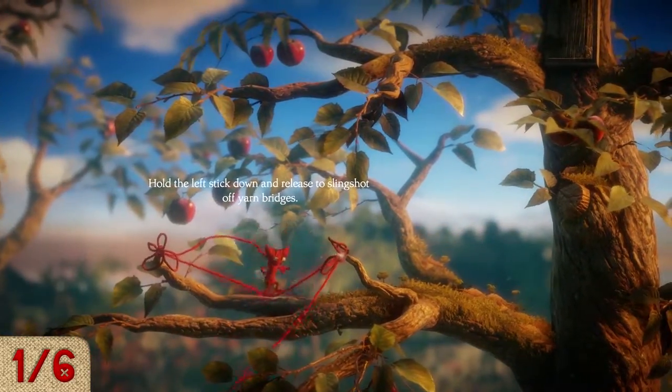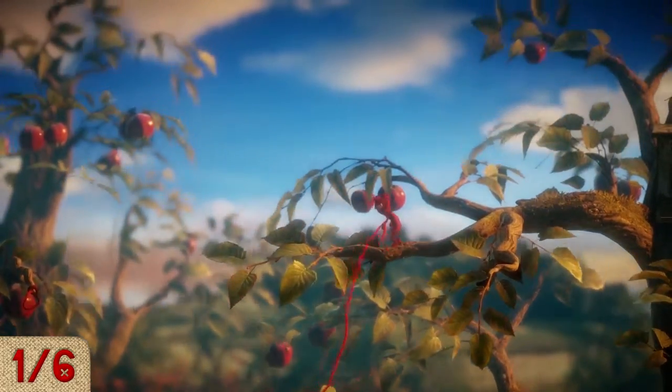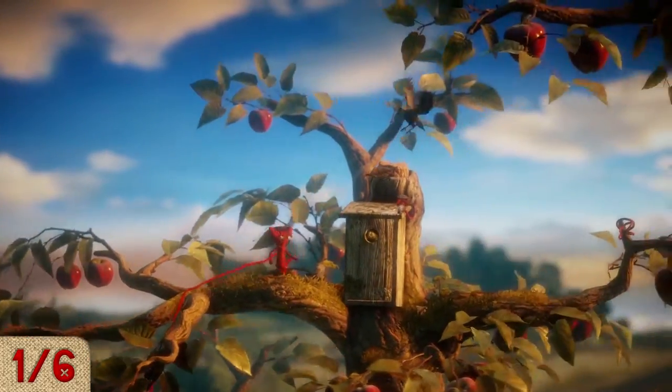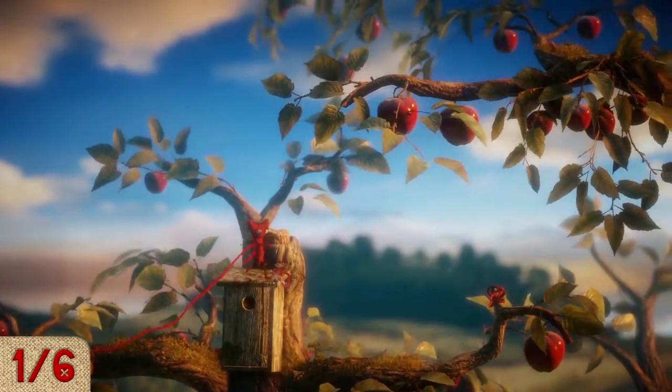Welcome to Unravel where I'm going to show you the Gardener achievement, which you get by destroying six thistles hidden throughout Chapter One. Now I say hidden — two of them are hidden, the other four are actually required to beat the level.